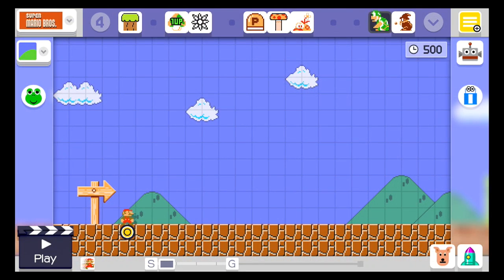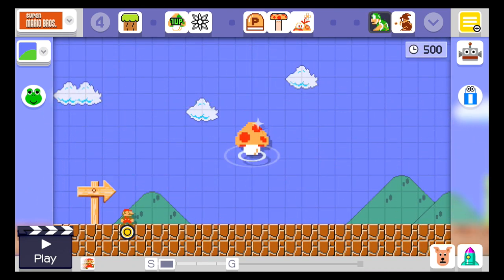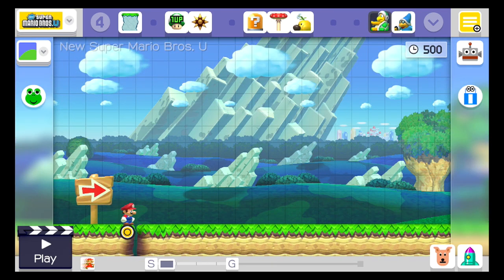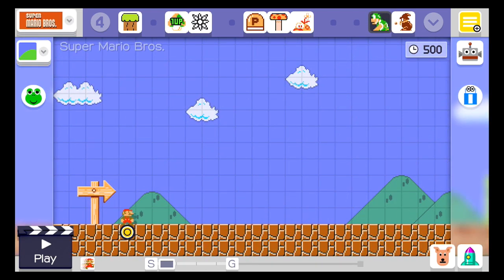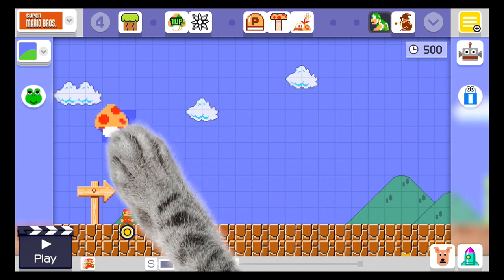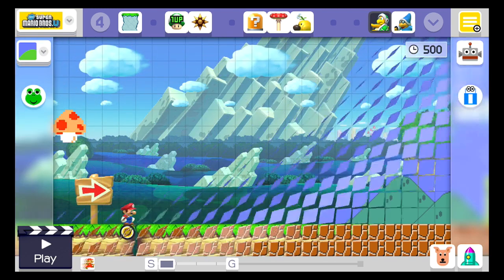This next glitch — so far nobody's found a real use for it, but it's still kind of interesting. If you take your 30th Anniversary Mario amiibo and tap it onto the gamepad, it'll bring in the mushroom as usual. If you switch to, say, New Super Mario Bros. U, the mushroom disappears. Here's where the glitch comes in: put that mushroom back by tapping your amiibo on the gamepad at the start, then switch to a different game — it stays in.